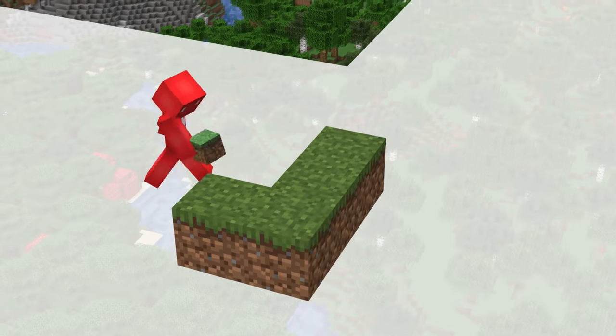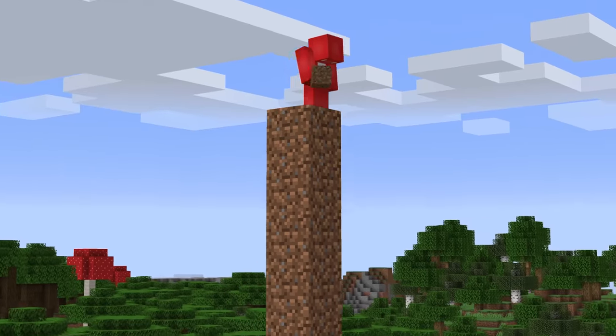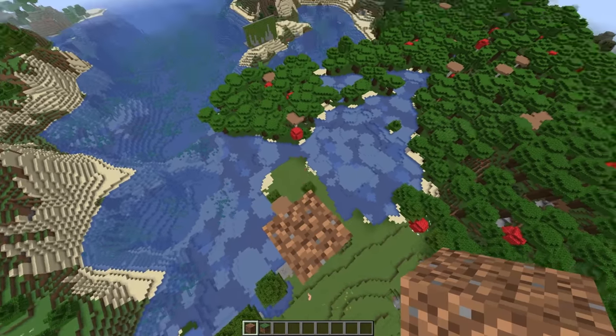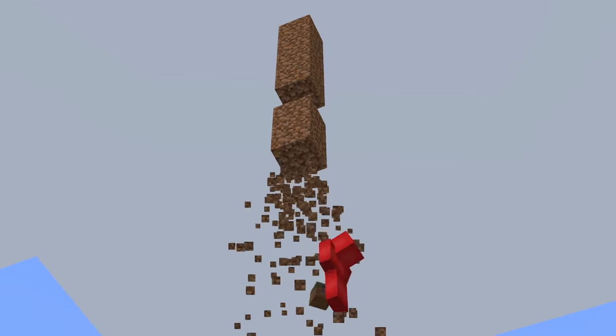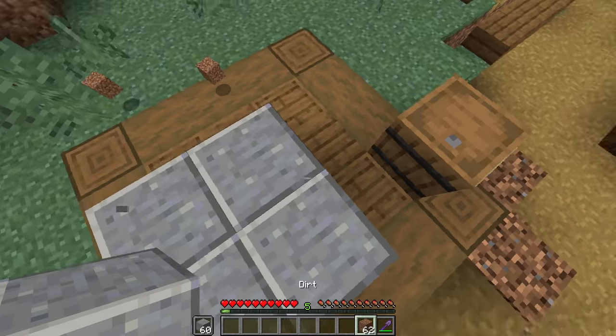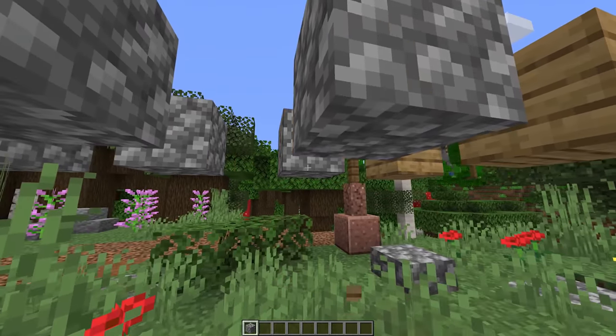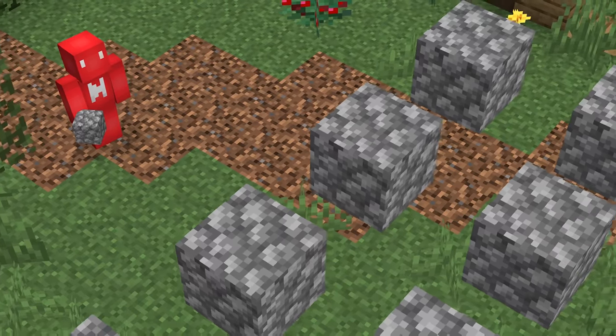Number 38: one of the pain points in creative building is that you can't place a block freestanding. So if you mess up on a floating block, you've got to build off of it just to replace the original. Instead of that hassle, maybe try this: by holding a block in your offhand, all it takes is hitting the left click and right click buttons at the same time to replace the freestanding block. Simple as that, the mistake is fixed.